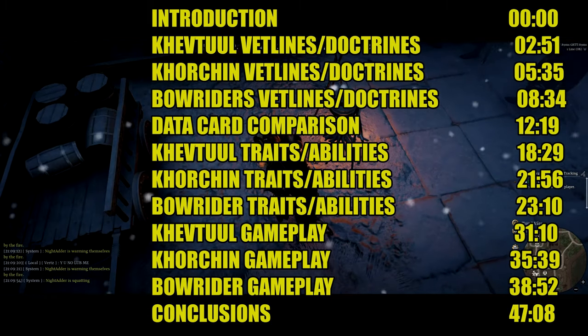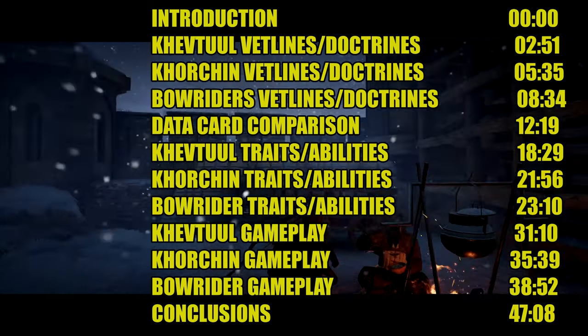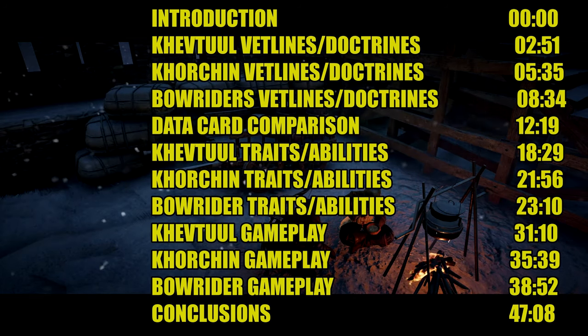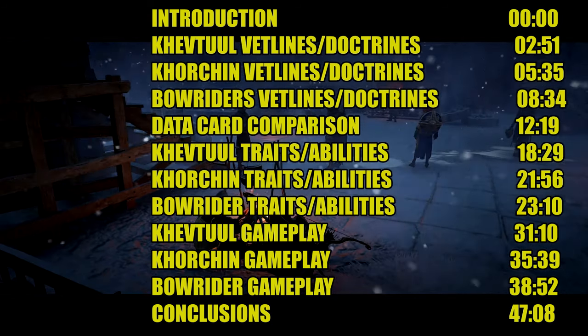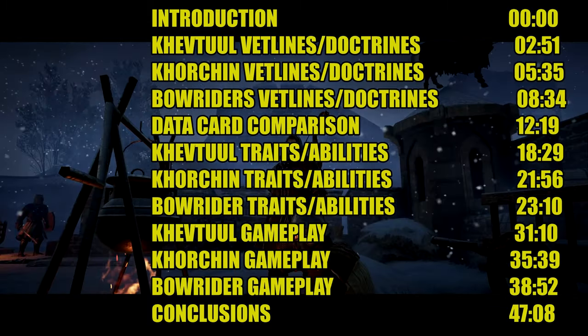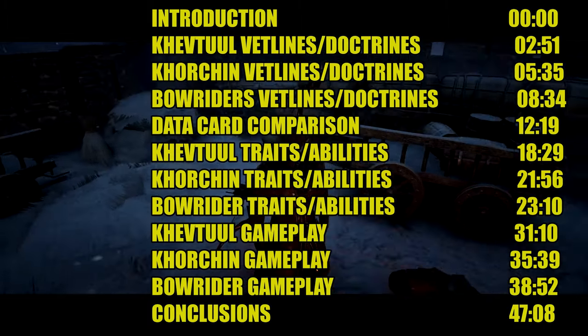These are all the things from the veterancy lines and doctrines that show up in the data card. Things like plus 30% charge damage don't show up in the data card, but I'll cover that in the next three slides for each unit's traits and abilities. Then we'll get into some gameplay and my conclusions.